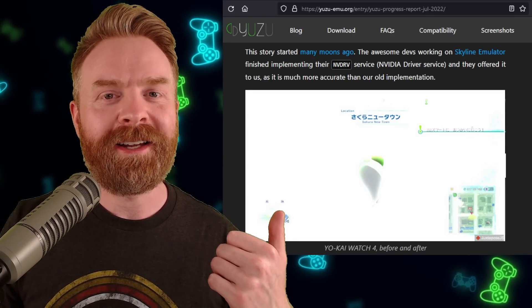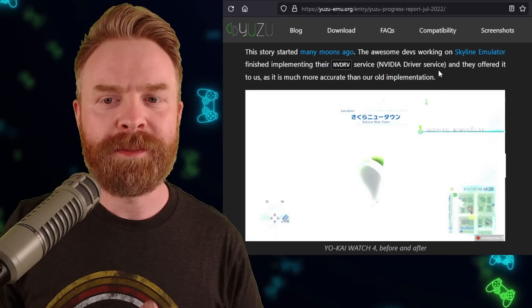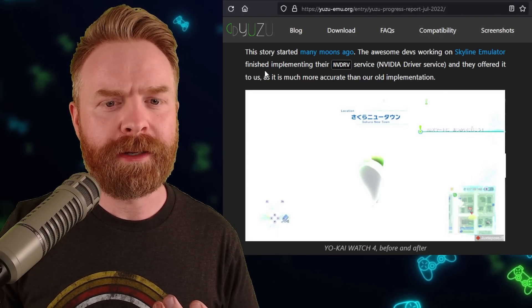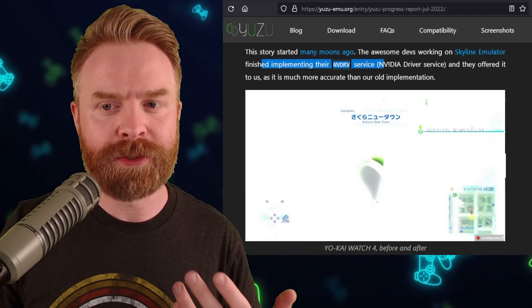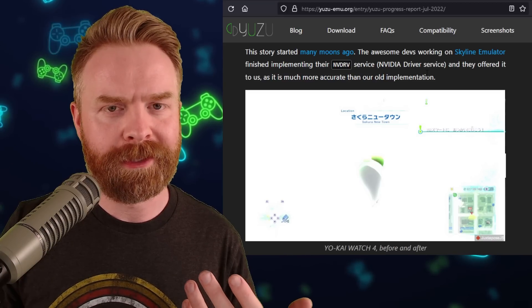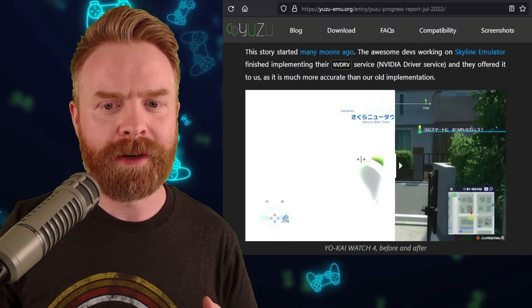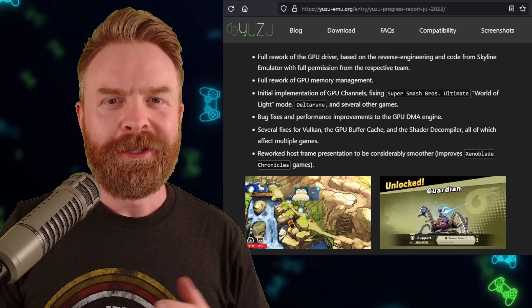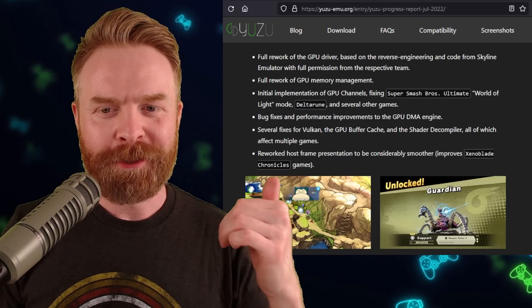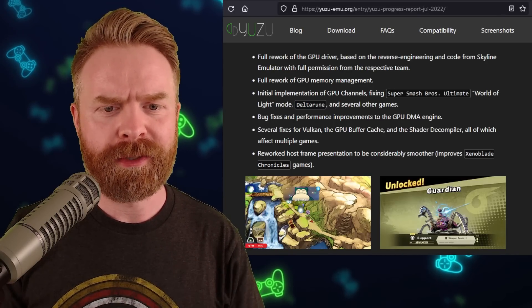Interestingly enough, the Skyline developers have helped out Yuzu. The awesome devs working on the Skyline emulator finished implementing their Nvidia driver service and offered it to the Yuzu team — it's much more accurate than their old implementation. Here is Yo-Kai Watch up and running before and after. The Yuzu team has also managed to fix Super Smash Bros. Ultimate's World of Light mode, Deltarune, and several other games.